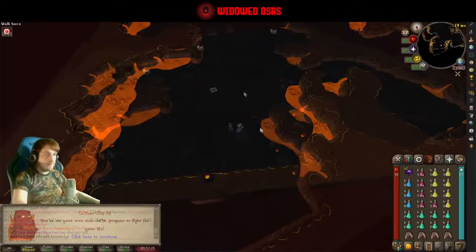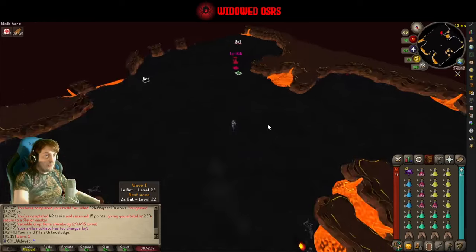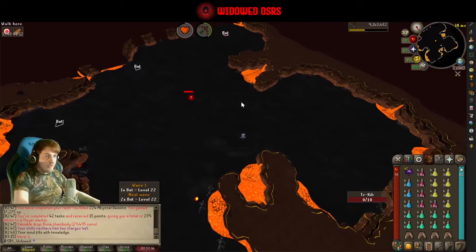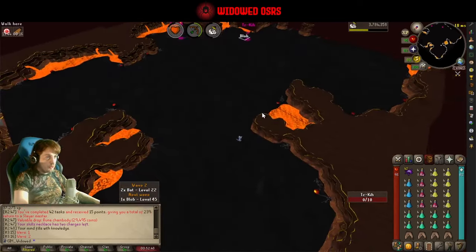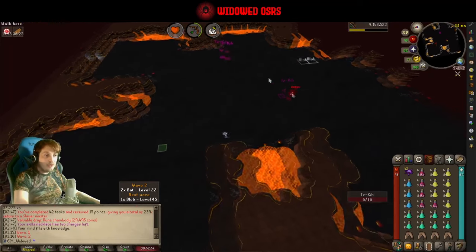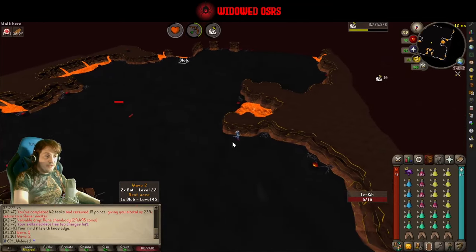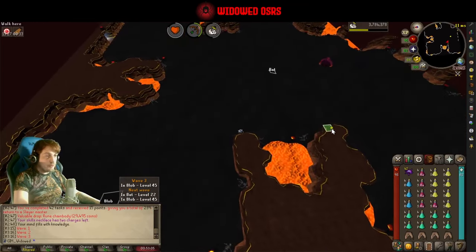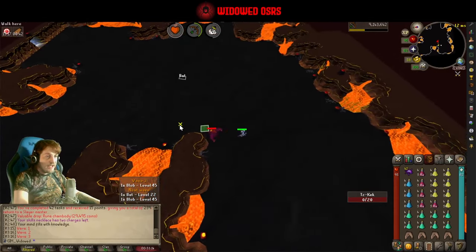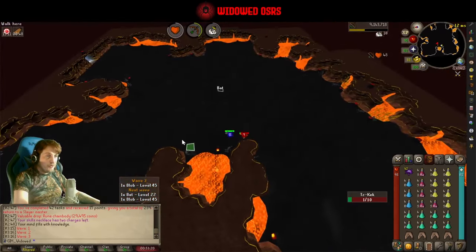The first thing to know about the Fight Caves is it's a wave-based minigame — you fight waves of increasingly difficult enemies, at the end of which there's one final boss, and you have to do it all in one go. You can't log out mid-wave while in combat; it waits till the end of the wave and then pauses to allow you to log out, at which point you can log back in and continue from the current wave. But you can't go to a bank to restock — it's got to be all in one sitting.